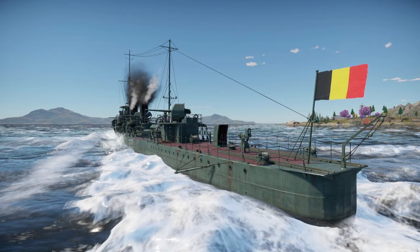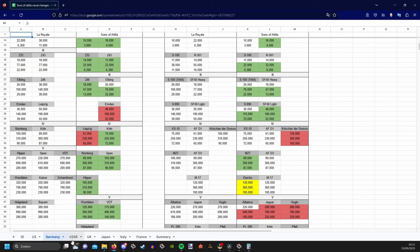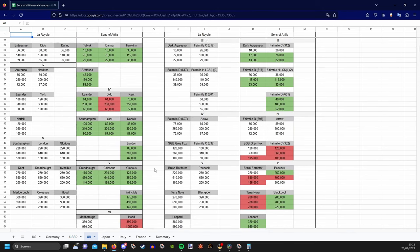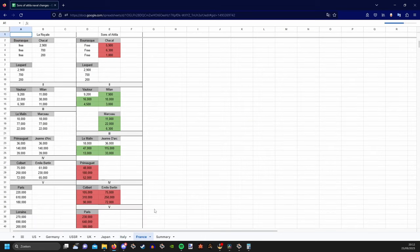Now we go on to the other inevitable consequence of rank 6 being added: economy changes. I again made a little spreadsheet summarizing the economy changes — this being the summary of all of the changes, with all the differences of each tech tree noted individually. This spreadsheet will be found in the description of this video, so please read through it, and if there are any questions about the spreadsheet, be sure to ask me either in the comments or on Discord or even by business email if you really have to.